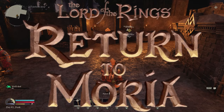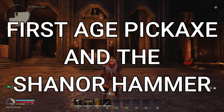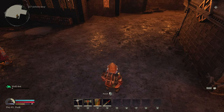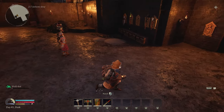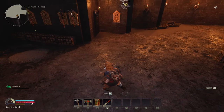Hello and welcome back to another Dare to Game video. Today we're playing The Lord of the Rings Return to Moria, and we're going to be doing the next step in our evolution. You can see down in the hotbar we've got our steel pickaxe and our steel hammer. We've already made a video on how to do that — the first on how to fix the Great Forge of Narvi, and the second on how to craft the steel pickaxe and steel hammer. Now we're going to the next evolution.